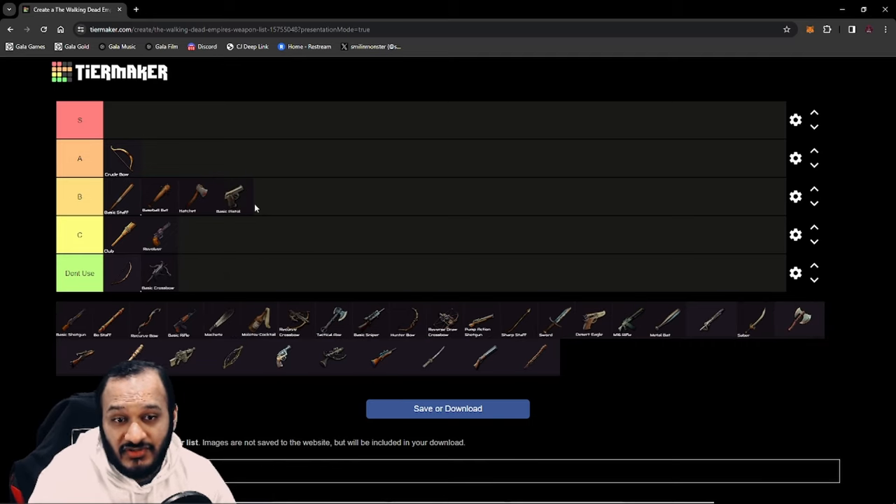Next up, we have the Basic Pistol. The Basic Pistol goes to B tier — it is better than the Revolver and you can start using it if you want to start killing elites, but I still wouldn't recommend it. The main reason being the ammo, gunpowder, and chemical cost to maintain it is really hard at those lower levels. I would stick to basically a Basic Staff or a Hatchet until you unlock one of the weapons we're going to talk about.